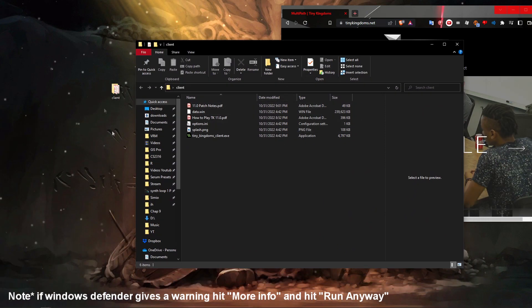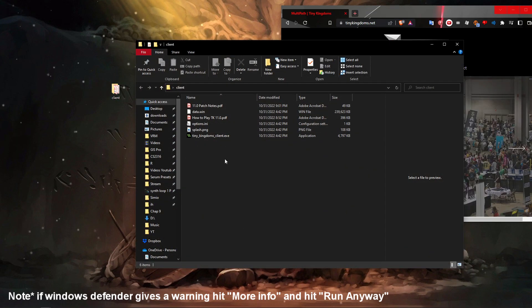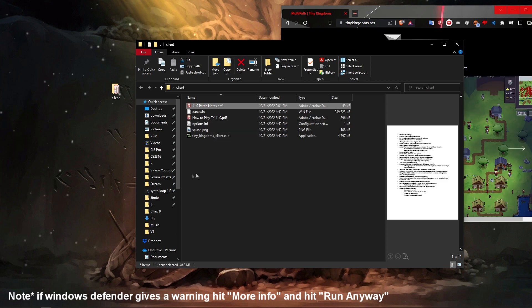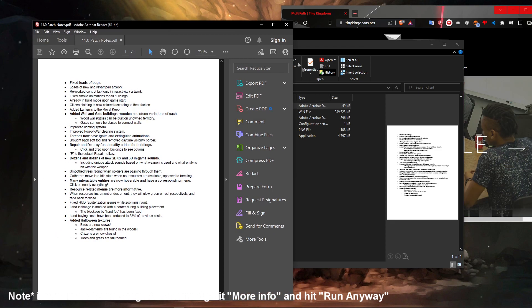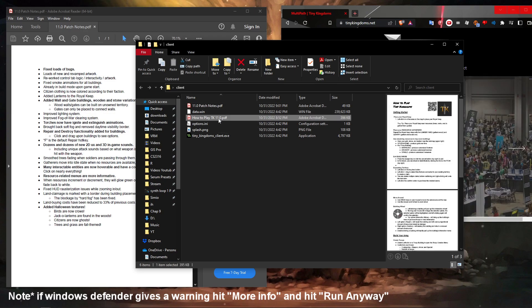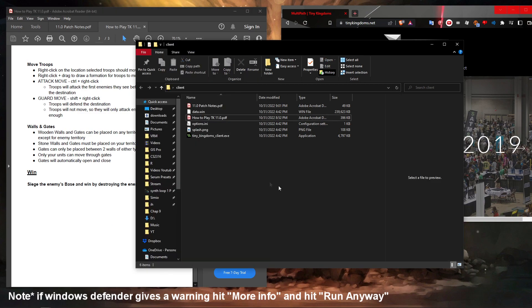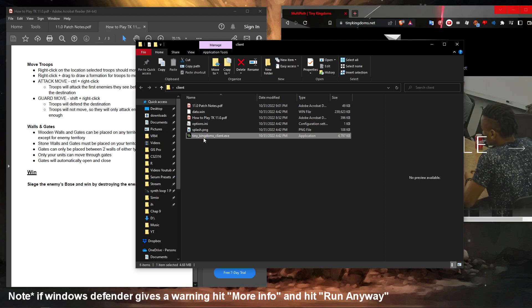Inside the client folder, you will see the patch notes for this update, the how to play the game PDF, as well as the actual Tiny Kingdoms client EXE. This will run the game when we click on it. Here is the patch notes for a quick look, and then next we will see the how to play. The how to play will be a great guide to new players as well as this tutorial video — they will be similar, however this will go into more detail. Finally, we're going to click on the EXE to launch the game.